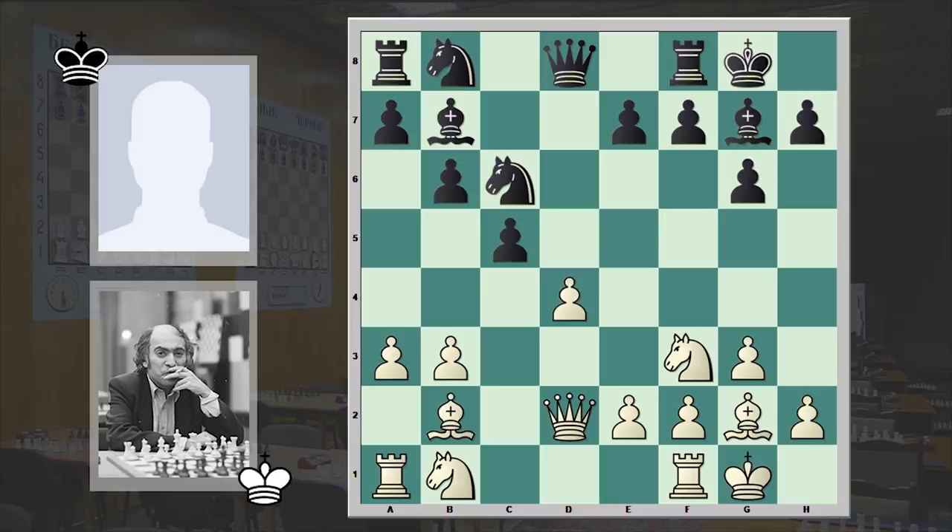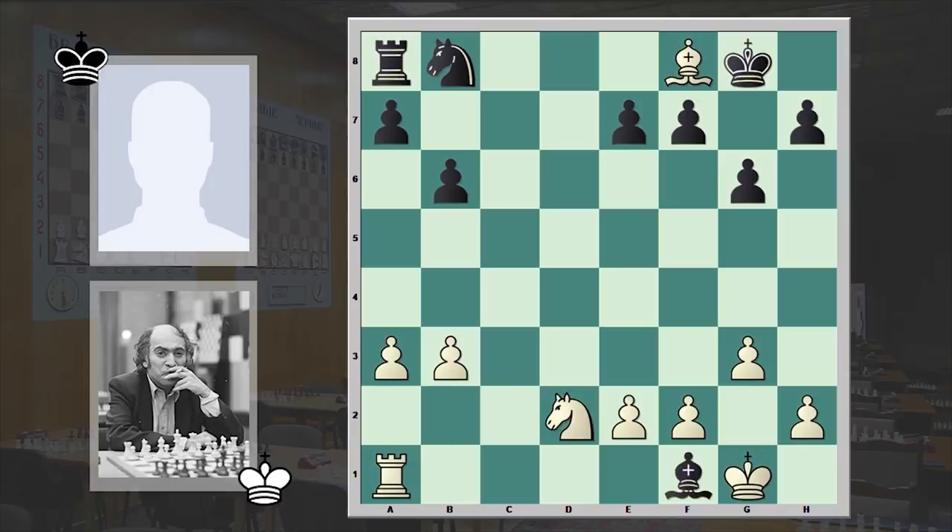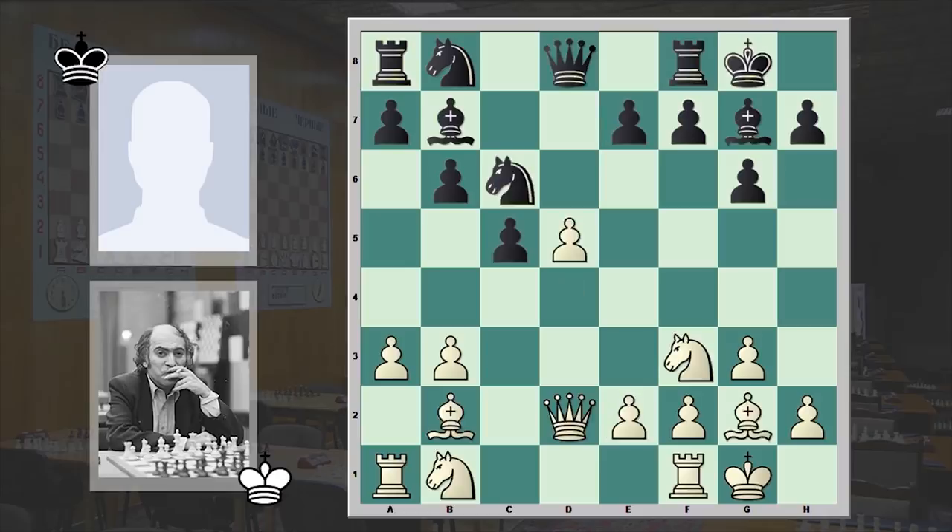Nc6 was played, then d5 and Bxb2, which is a mistake. Instead of playing Bxb2, it was better to play Nd4, after which the players can go for several exchanges. In the end we would see a drawish position — the players would have equal chances and this would end up in a draw. But Black played Bb2 after d5.